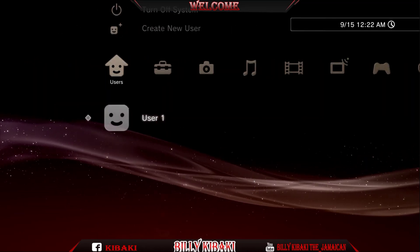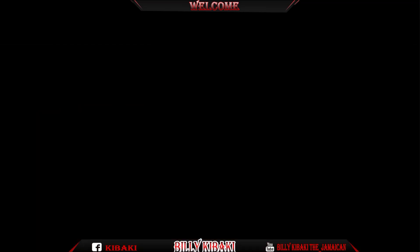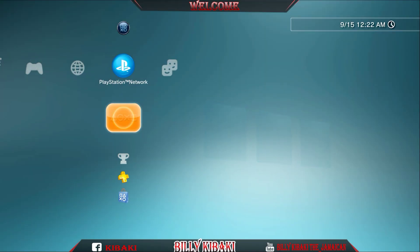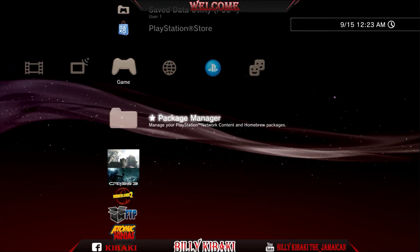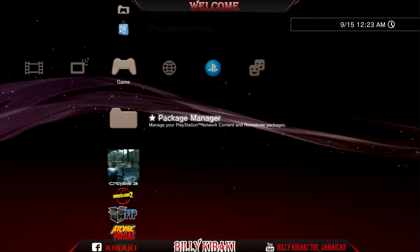Now go over to Turn Off Console and reboot your console. Once your console has been rebooted, as you can see we no longer have the hand toolbox. Right now we need to go ahead and run the debug settings.